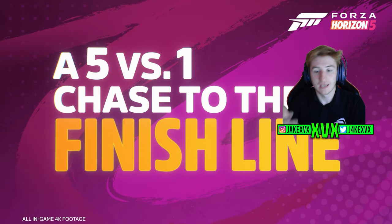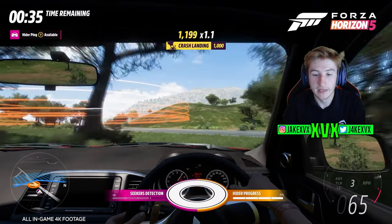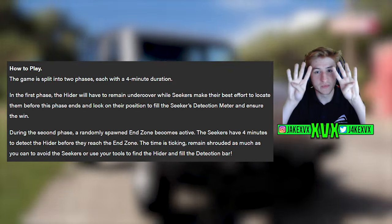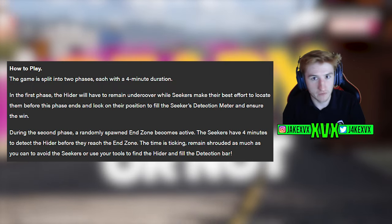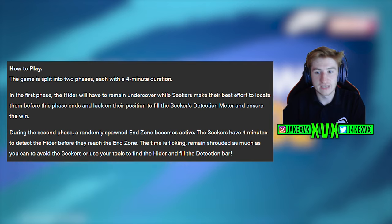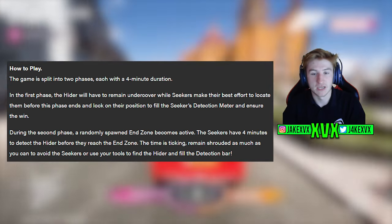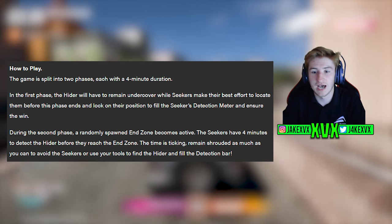As a hider you're going to want to be stealthy, because it doesn't look like you'll have much chance of outrunning the seekers. All cars will be stock — no liveries, no tunes, no upgrades. The game is split into two phases, each with a four-minute duration. In the first phase the hider has to remain undercover while the seekers try to find them, and the seekers really want to lock on position to fill the detection meter and ensure the win.